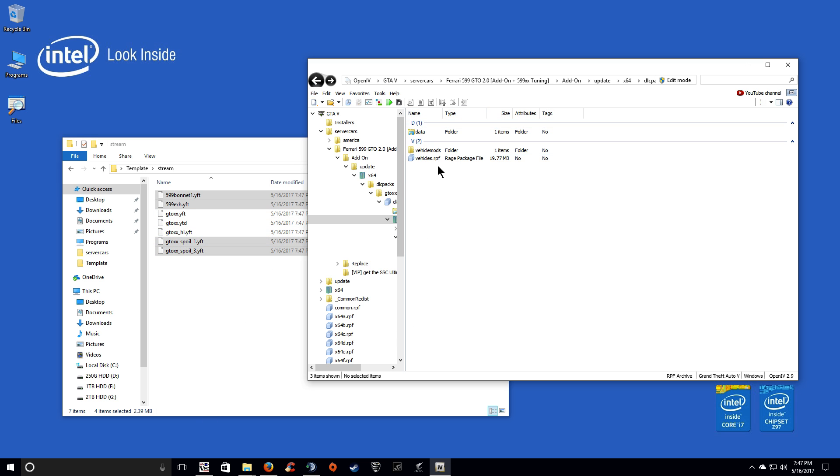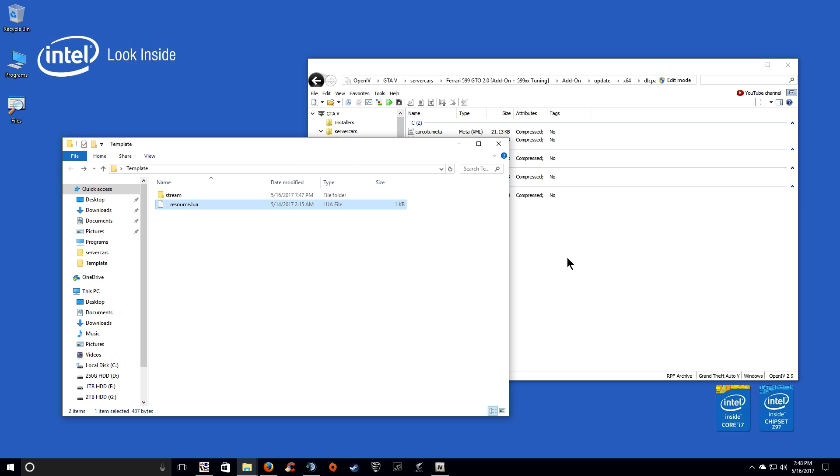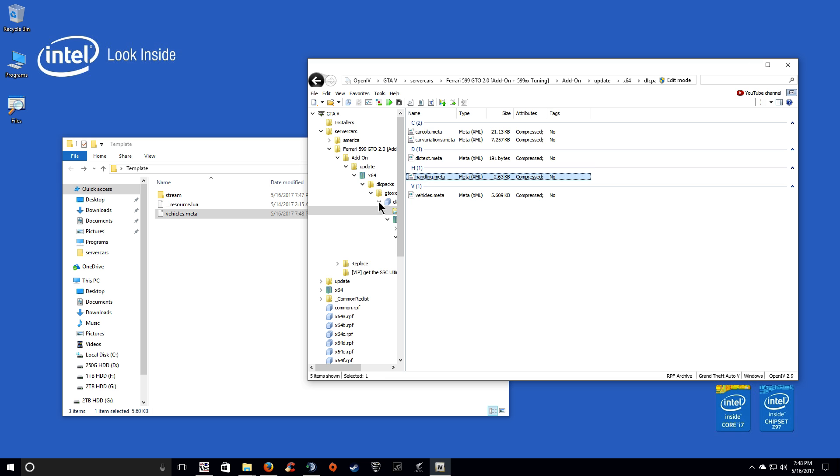Now, once that's done, what you're going to want to do is go to data and the DLC. Open that up and you're going to see these files. Those are the things I was telling you about that this resource calls. So vehicles.meta — put that into the route. Handling for the car — put that into the route. Car variations and car calls.